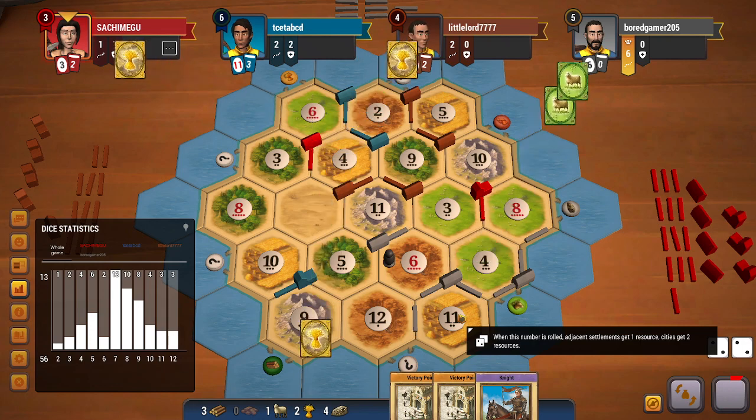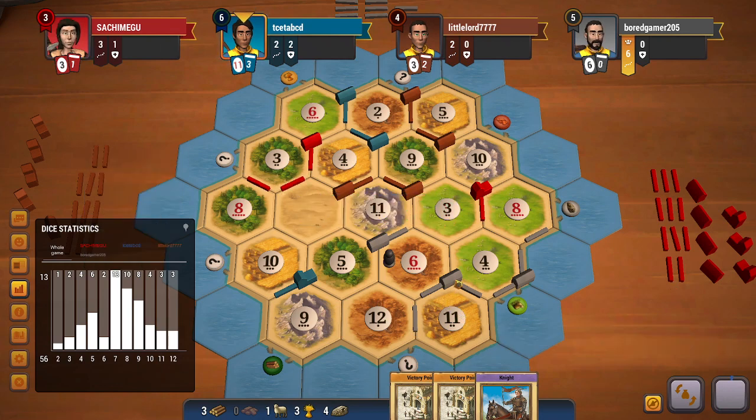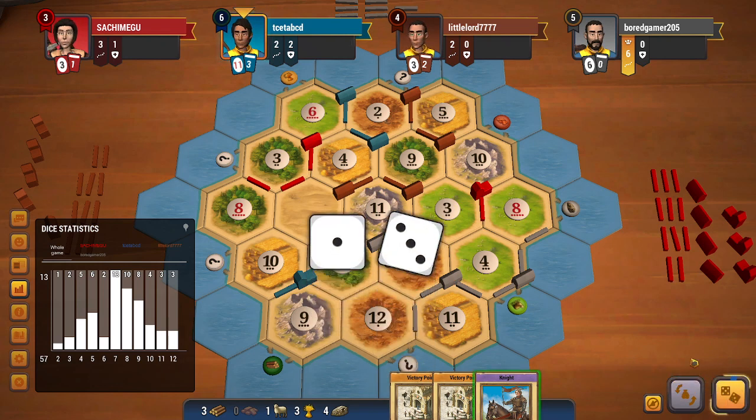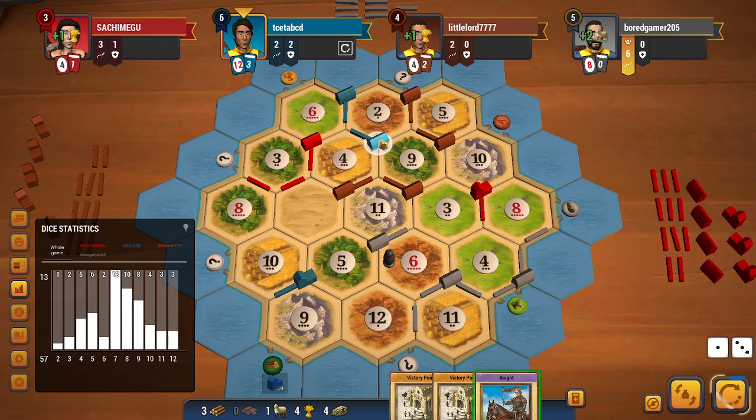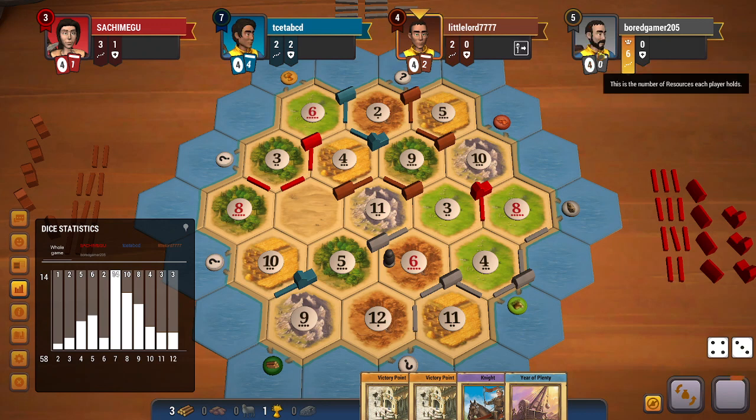I will be able to get a city and dev card if a 7 doesn't roll. A 7 doesn't roll — that's really good for me. I will first get a dev card. I get a year of plenty, which is pretty decent. And now I get a city. I'll just end my turn here. Grey would have been able to get at least one dev card this turn — I believe they have three ores, a wheat, and four sheep in hand, but they gave away all their sheep.